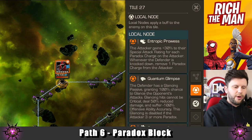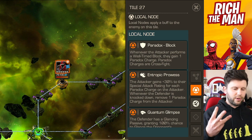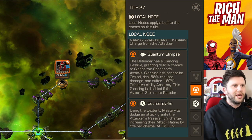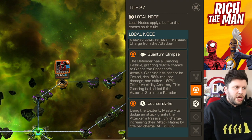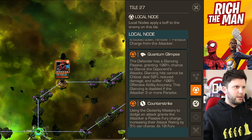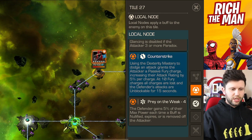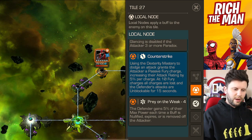Path six is the Paradox Block path. In a nutshell: blocking gives you a charge; knock down removes paradox charges; three paradox charges removes a glancing passive. Build those paradoxes — block loads, but don't block to 12 or you take big damage. Champions with good special attack damage work well here: Apocalypse, Professor X, and Bishop are solid options. You can also look at building fury passives — using the Dexterity mastery to dodge gives an attack rating, and at 10 fury charges all charges are lost and the defender's attacks become unblockable.